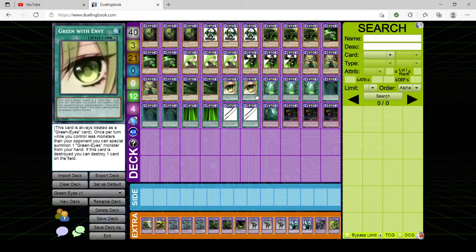Next we have two copies of Green with Envy. It's always treated as a GreenEyes card. Once per turn, if you control fewer monsters than your opponent, you can special summon a GreenEyes monster from hand. Then if it's destroyed, you can destroy one card on the field. You can technically pop it with your own effects if you need non-targeting removal. Honestly, you can set this as bait like Waking the Dragon — your opponent blows everything up with Lightning Storm or Harpie's Feather Duster and suddenly you get to pop a card. That actually came up once in the Tournament 12 duels.